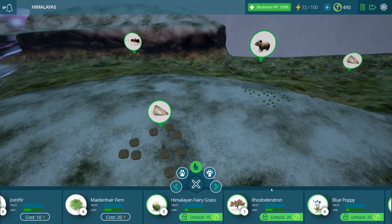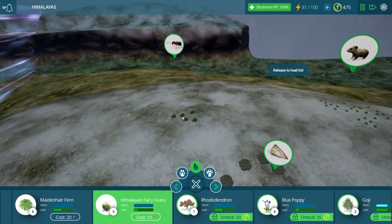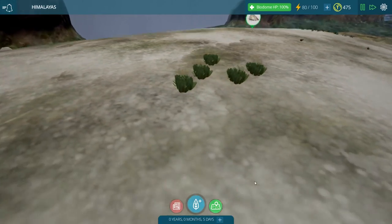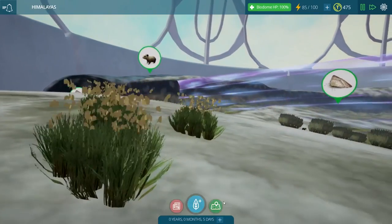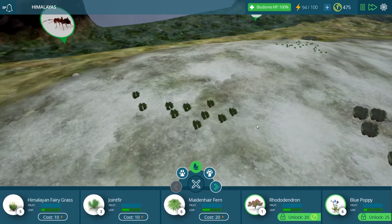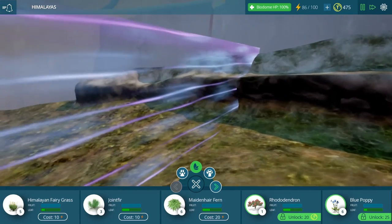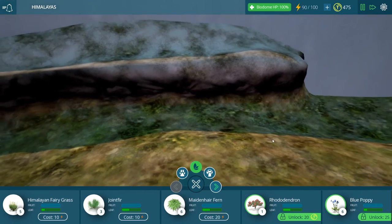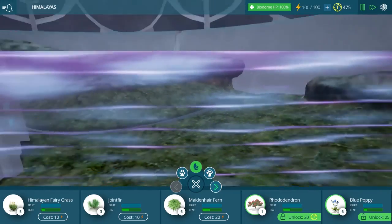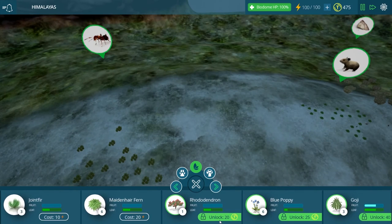Maybe we should think about unlocking some different types of plants because they look so beautiful and colorful. We have Himalayan fairy grass — I think I'll unlock that first and see how it looks in this biome. It looks like it might not be blooming yet because it'll need to be pollinated, but those are very, very nice. They'll give us a little splash of color as we continue along. I also wonder if the animals can climb up on these little cliff sides, or if they'll find a way — there don't seem to be many slopes going up naturally.